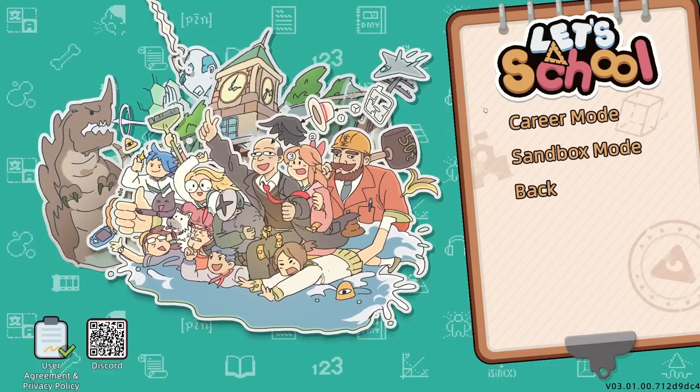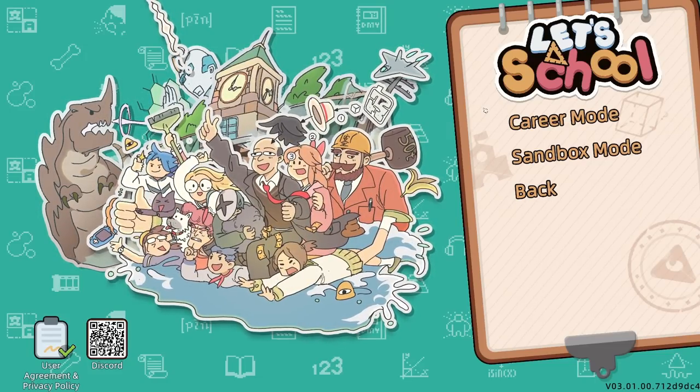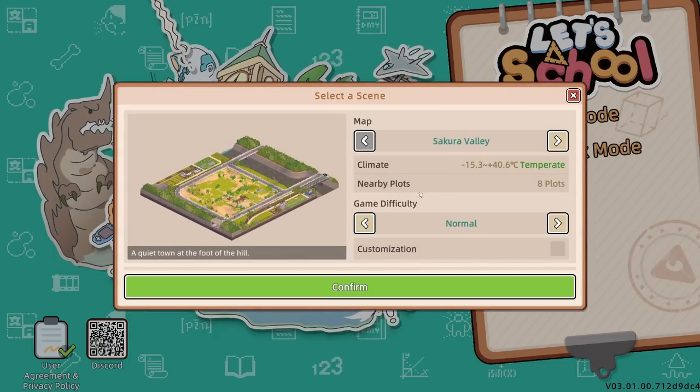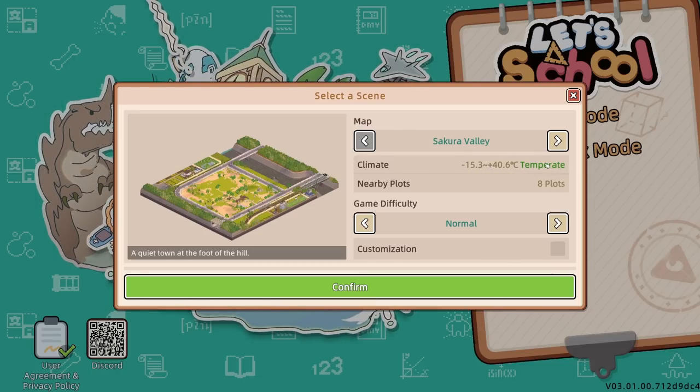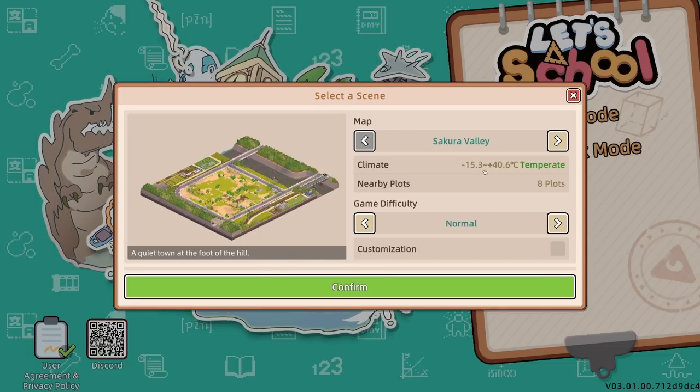To begin with, I think we go down the route of career mode. That'll let us sort of get used to the game, how it works, and all that kind of stuff. Because although I have played this, it was quite a long time ago, and I've played many, many games since then. I can't quite recall exactly what happens apart from we build school-y things. So let's go down career mode, and then I think we get to pick a map. We've got Sakura Valley — the climate is minus 15.3 up to 40.6 degrees C. Apparently that's temperate.